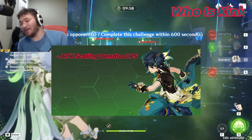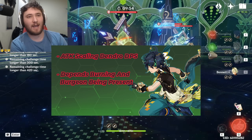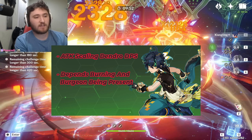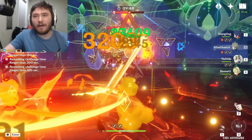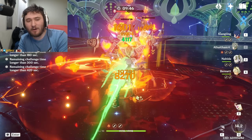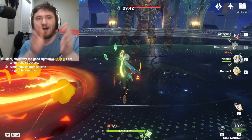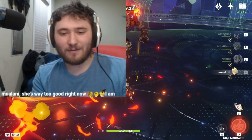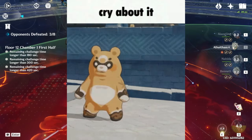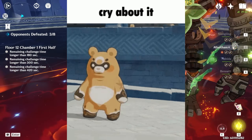He is an attack-scaling Dendro DPS who is dependent on the presence of Burning and/or Burgeon. His best teams will primarily be focused around Burning currently. Why are his best teams focused around Burning? The problem is Xiangling. Garbage character. Unfortunately true. We got another character bricked by Xiangling.